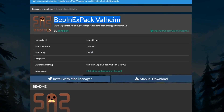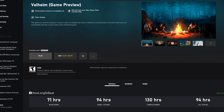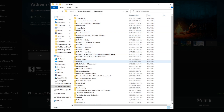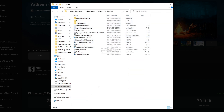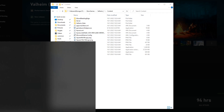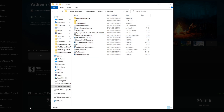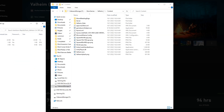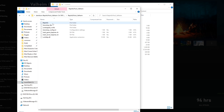You can get BepInEx over at the ThunderStore — I'll link the BepInEx pack for Valheim and the portals mod down in the description. All we're going to do is click here, go to Manage Files, and browse. We're going to find our Valheim folder and then go out to my Downloads. I've got the BepInEx pack and the Unrestricted Portals mod here.